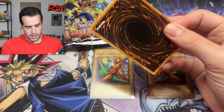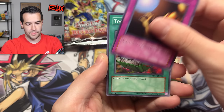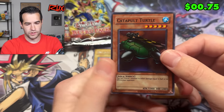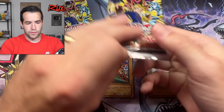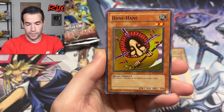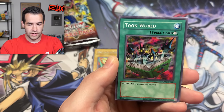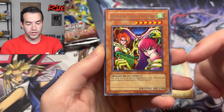Next four packs — can we pull Exodia? Hane Hane, Maha Vailo — we got to be at a playset of those. Trap Hole playset — let's go! First Toon. Tunes are now an option. Giant Rat, Upstart, Nimble Momonga, and Catapult Turtle — probably not going to play that, we don't have the Scientist. Three packs left — we're pulling really well. Mind you, Magic Jammer. Seven Tools would be kind of nice but there's just not enough trap cards for it to matter.